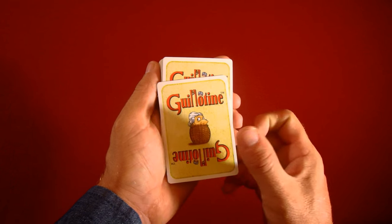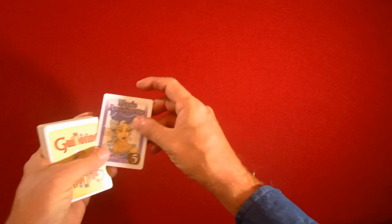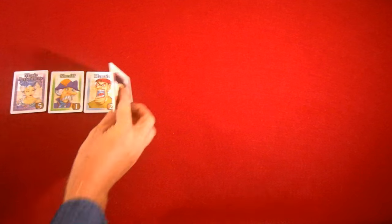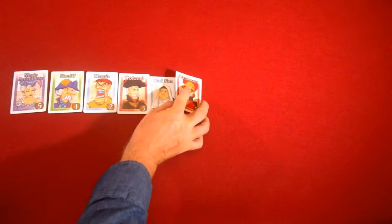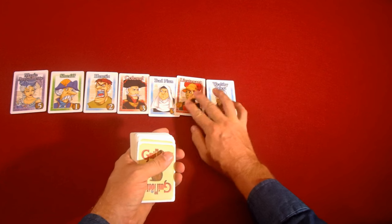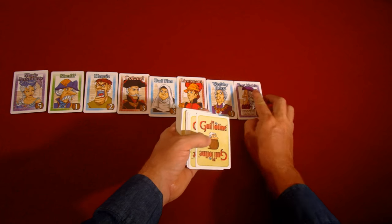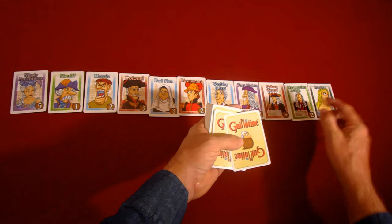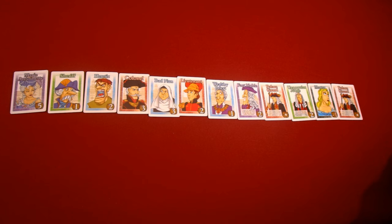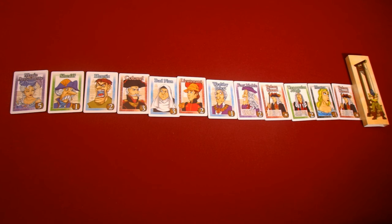Now that you have dealt out the action cards to each of the players, go ahead and pick up the noble deck again. You will be able to take the first twelve nobles from the top of the deck and deal them out from left to right in an orderly line. This will be the people that you will select to earn points from. There are going to be very many different types, each with their own special abilities as well. Once you have them all dealt out, take the beginning of the line at the right-hand side — that will be the start of the lineup.